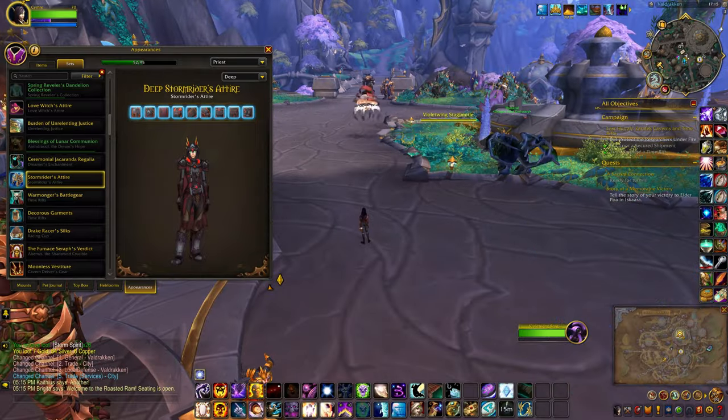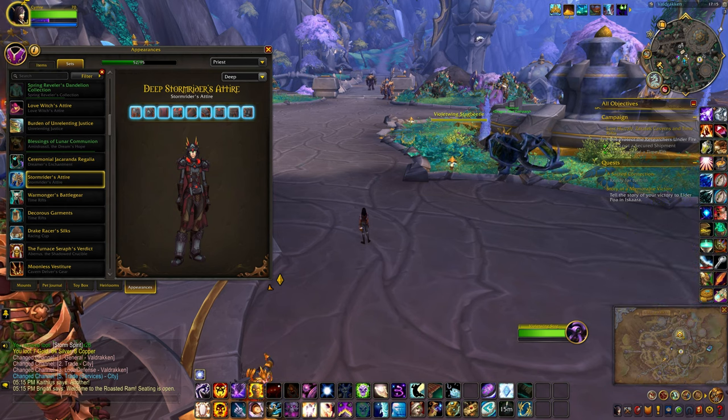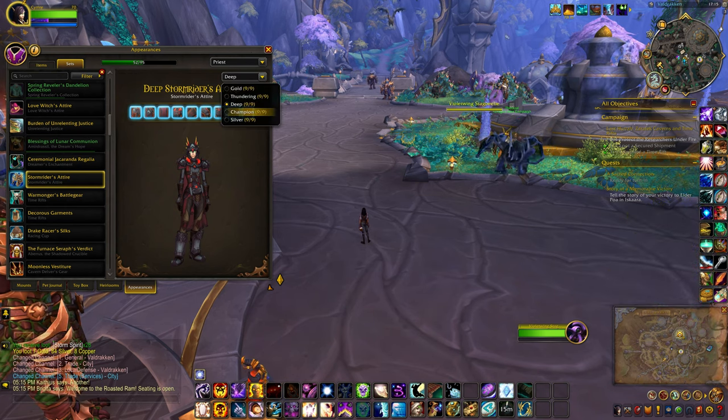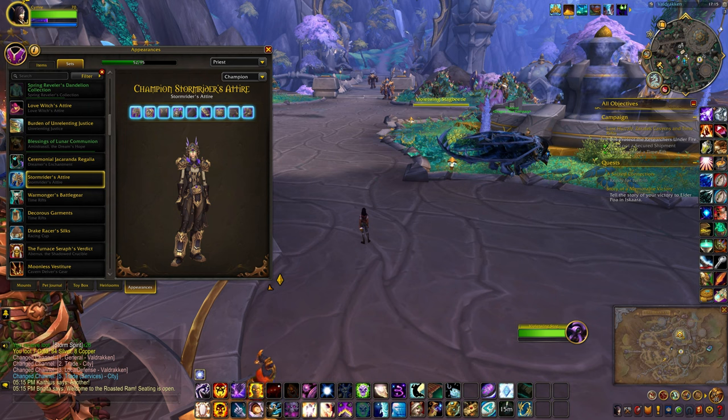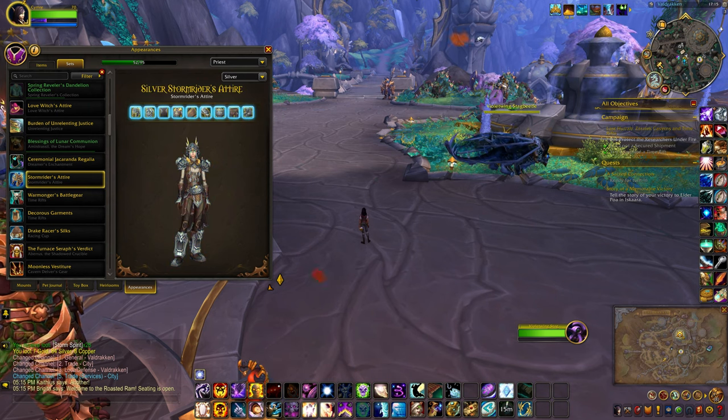Okay, so here we go — here are the other three colours for the Stormrider's attire. We have Deep, Champion, and Silver.